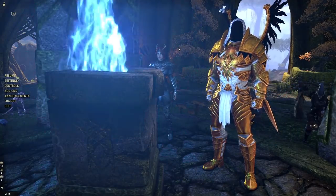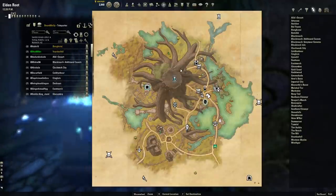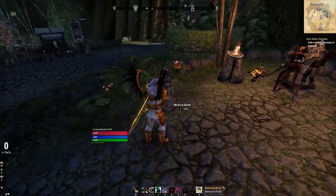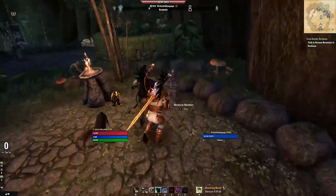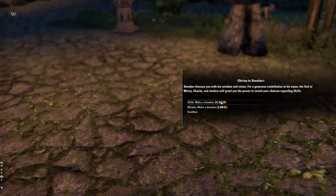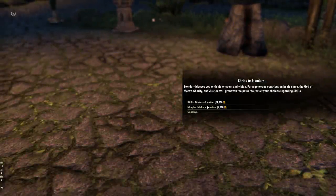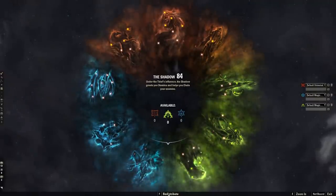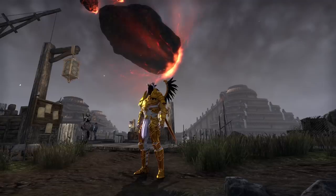In Elder Scrolls Online you can respec your character anytime you want — change your attribute points or skill points for a small fee. My favorite place to respec is in the zone of Grahtwood at the Elden Root wayshrine, because the respec shrines are right next to the wayshrine — you teleport in, run a few steps, and boom, you're there. Changing your attributes costs 3,200 gold. A full skill respec at the Stendarr shrine costs 21,200 gold, which lets you take all base morphs out to reapply elsewhere, or you can just change morphs for a fraction of the price at 2,200 gold. Champion point redistribution is even easier — just open your champion point menu and click the redistribute button.